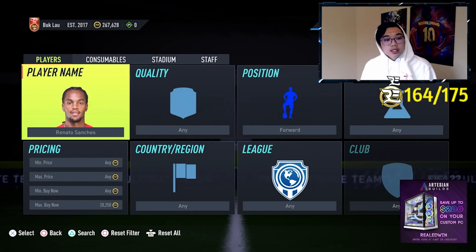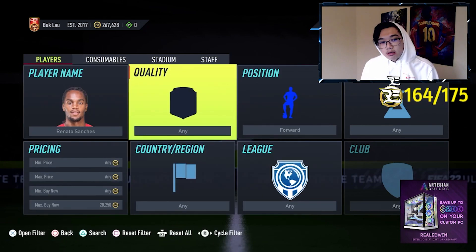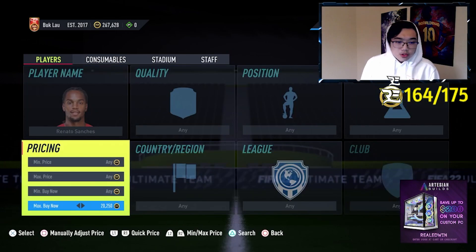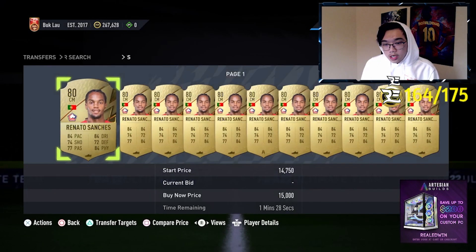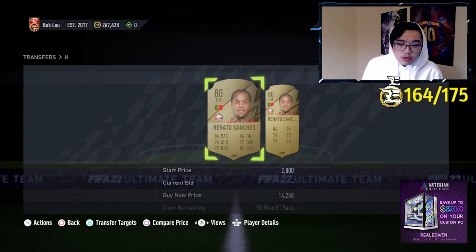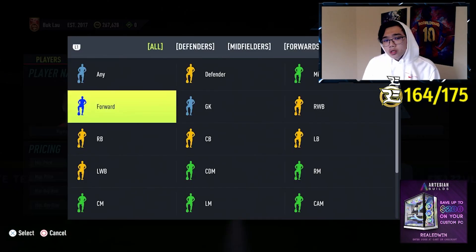So take players — for example, on the screen you guys see Renato Sanches. Normally he's a center mid when he comes out. As a center mid, Renato right now is about 15k, give or take. It seems like you can get him for about 14,000 on the market.